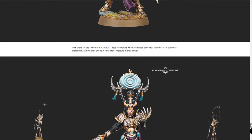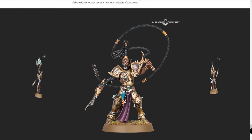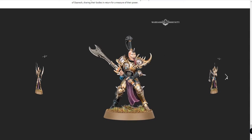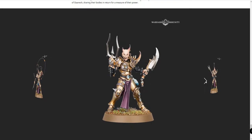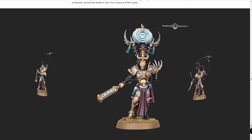The Symbaresh Twin Souls — mortals who have forged dark pacts with the lesser demons of Slaanesh, sharing their bodies in return for a measure of power. That whip's pretty cool. They've been doing good jobs with whips on models. I don't know how I feel about that face though. The weapons look cool, but the faces look a little derpy. Maybe I'd grow used to it. I feel like I'd do a head swap on those.